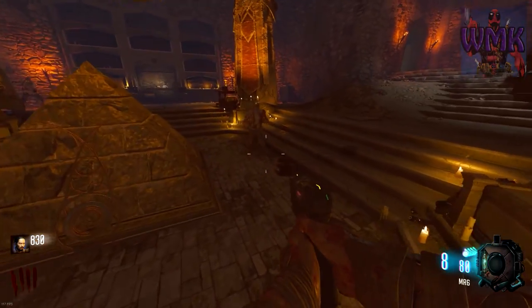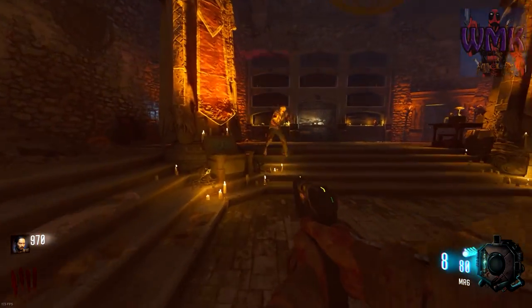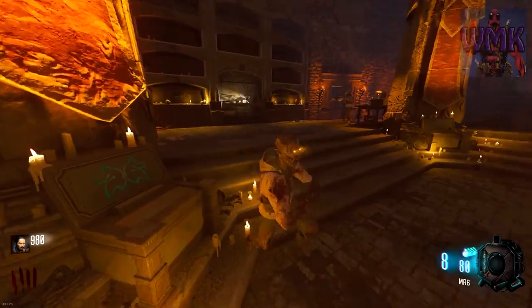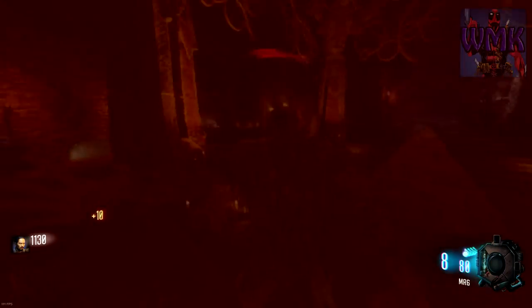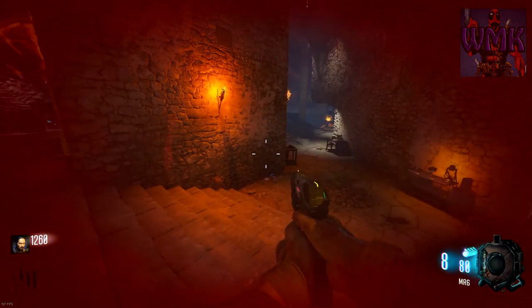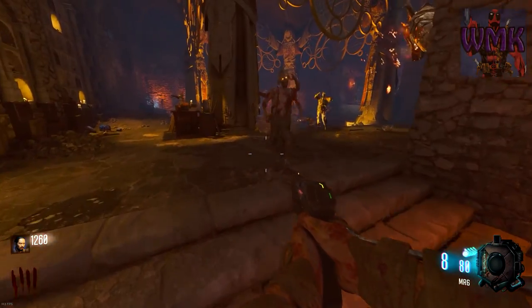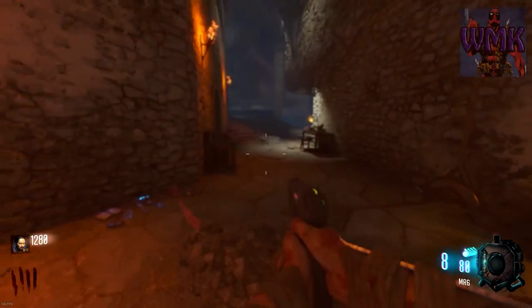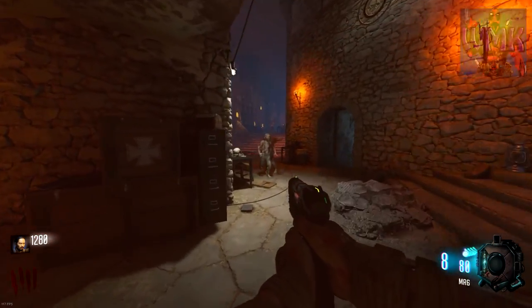Now I'm not sure what I should buy first — if I should buy jug first or Bowie knife. I'm probably gonna go Bowie knife — it's more money, but I need it badly. I want to kill all these guys. Maybe one round worth of time — less than that — and I'll have enough points for the other item, so that's fine.